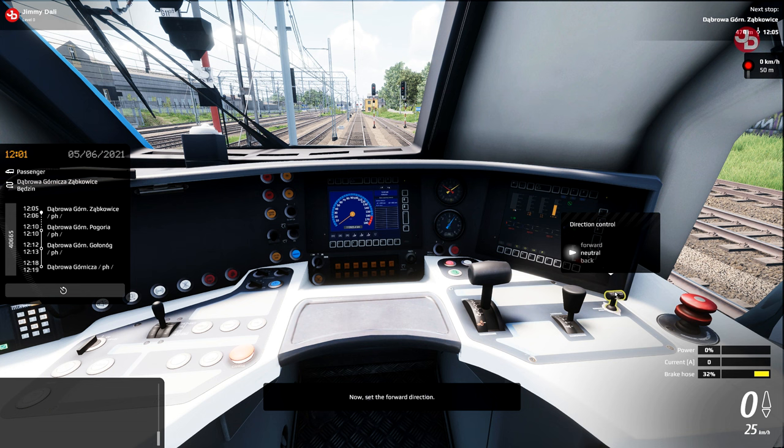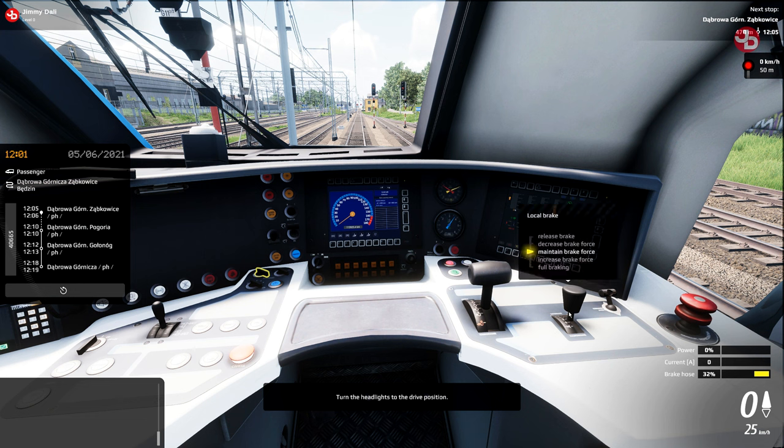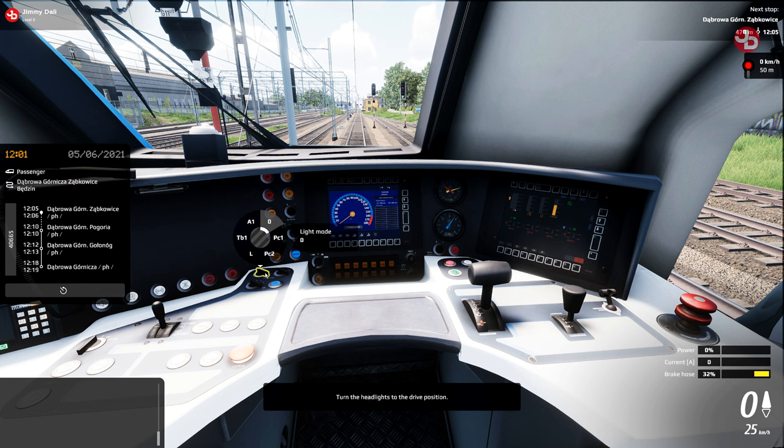If only I knew what the forward position is on the keyboard — would make things so much easier. Wait, is it not W and S on this game? I think in Train Sim World you have to... Move the brake lever to the drive position.